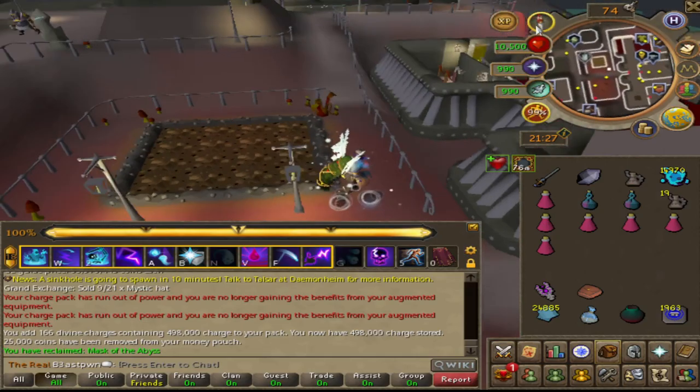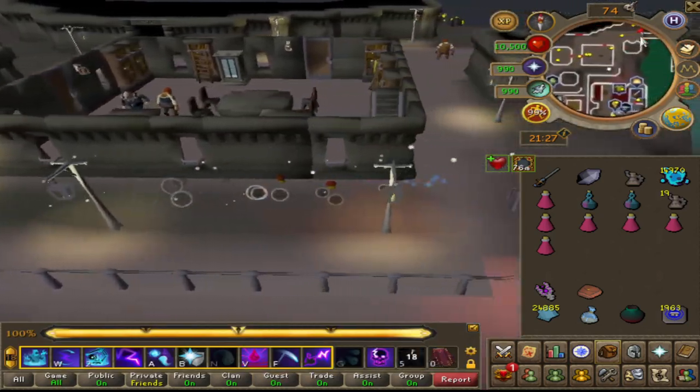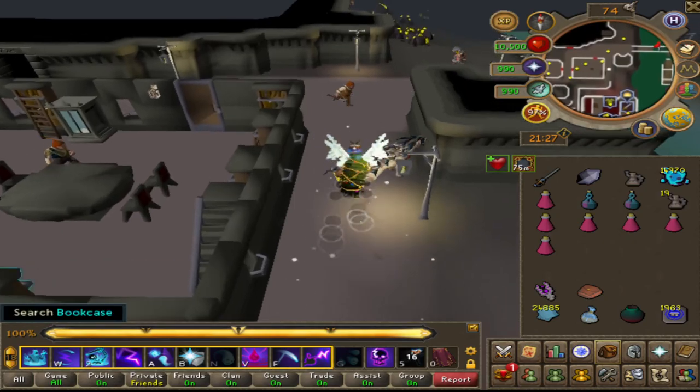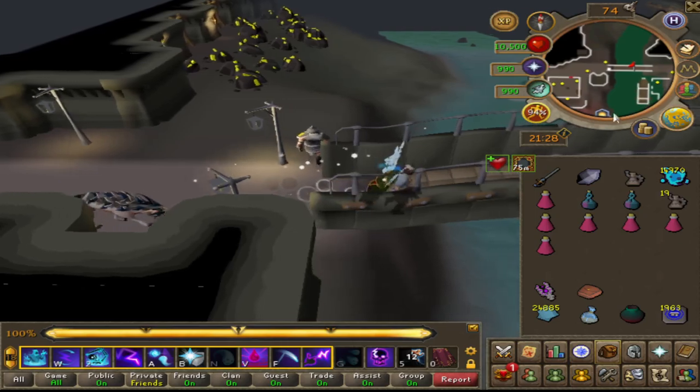Anyways, so you run up north. If you got double surge, you're in good hands. If you don't, it sucks for you. But yeah, that's the gist right here.